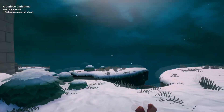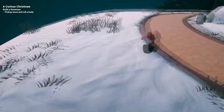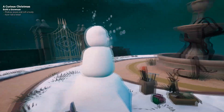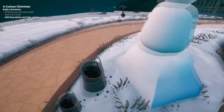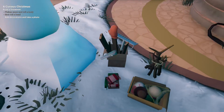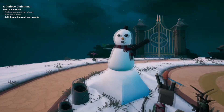Let's see what is new in this here Christmas chapter of the Baby in Yellow. Very curious it is indeed. We can build a snowman, so that's new. Just put on the body, put on the head, put in some eyes, make a mouth, give it hands, put on a scarf, give it a hat, and then you're basically done.